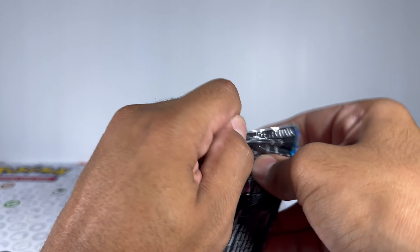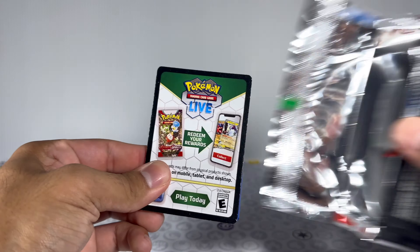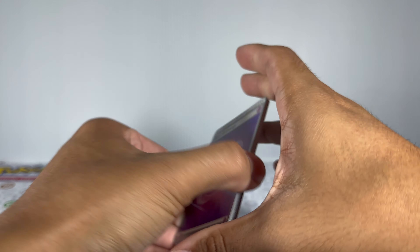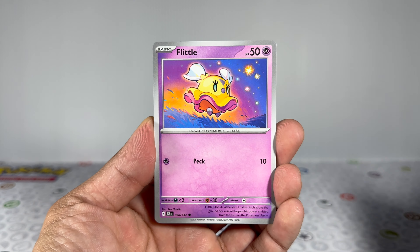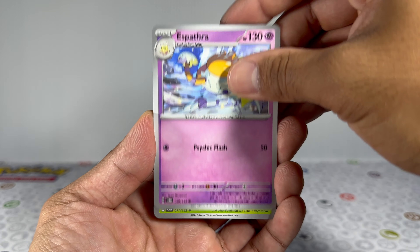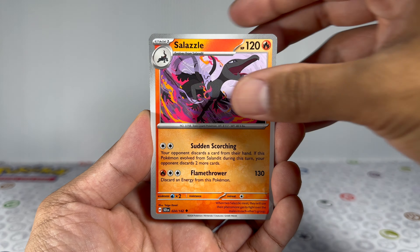The nice thing about opening up your first packs for a brand new set is that no matter what cards you pull, you're not going to duplicate the hits that you already have. Which means we're on the hunt for any hits today — art rares specifically, just because I do love a lot of the art rares within the set, but anything else, whether it's EX cards or whatever it might be.